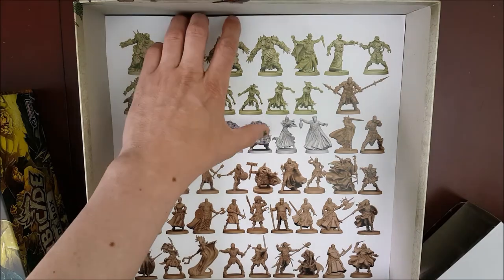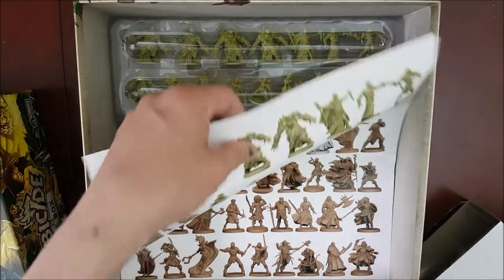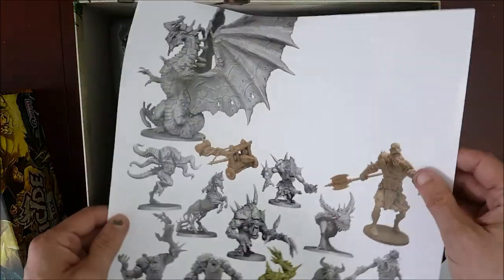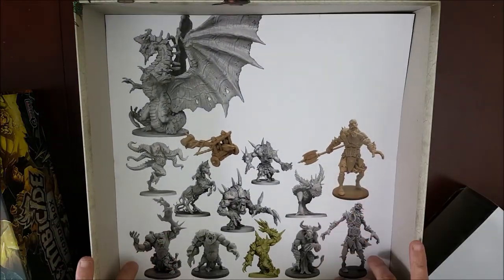Any of the green miniatures that you see are just extra copies of all the different zombie types that you find in the core game, so I won't be putting those in the final showcase. Everything else is new and original to this particular Kickstarter.